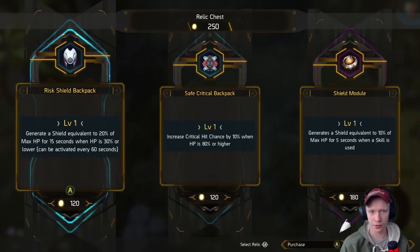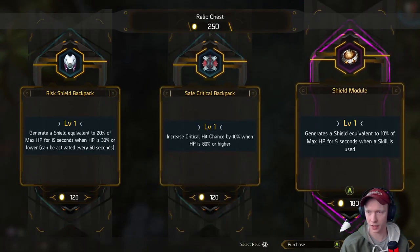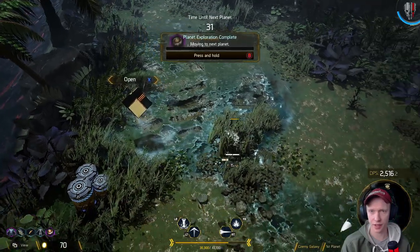That's another shield one — generate a shield equivalent to 20% of max HP for 5 seconds, or 15 seconds when HP is 30% or lower. Not bad, but I like the first one. If I keep scaling my HP then this is really good — whenever a skill is used, that's constantly. We'll definitely take that one.